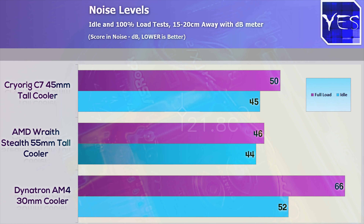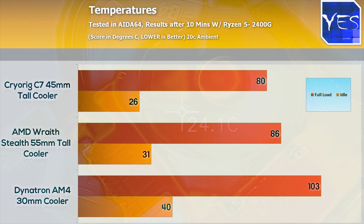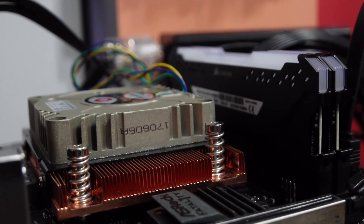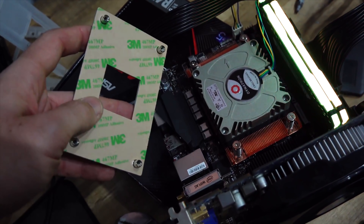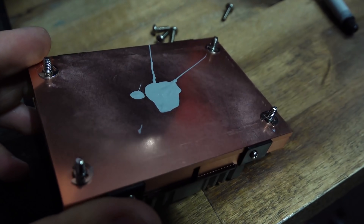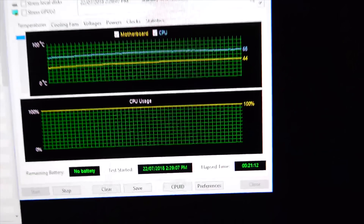However, they both handily beat the Dynatron here, which in its fair defense does have only 30mm clearance, so it is extremely low profile — lower than standard DDR4 memory, so it really pairs well with low-profile DDR4 memory. Of course, it's intended for the server market where they fit a lot of these low-powered CPUs. They can mount these things properly and they don't care about noise, because this thing did get very noisy. Also, it doesn't mount properly on AM4 consumer-grade boards. So if you want to get something like this, keep in mind you may have some headaches. I had to free mount it to get some decent figures, and it still wasn't performing anywhere near as good as the other two options.